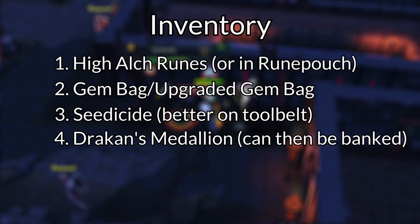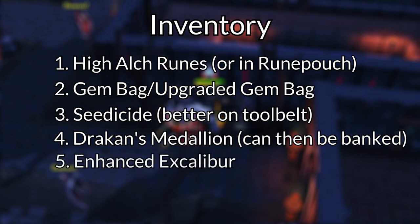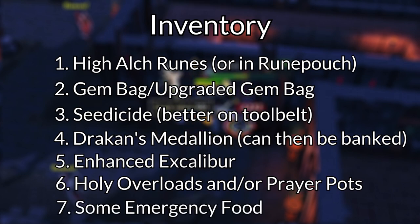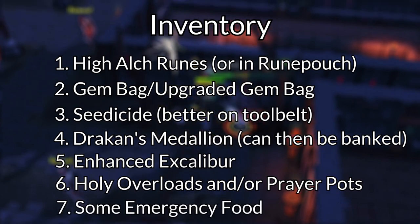Drakan's Medallion is the best way to get to Darkmeyer, and it's a quest reward from Branches of Darkmeyer, so you'll already have it if you unlock the Sunspear. Enhanced Excalibur is a useful unlock from the Seers' Village tasks, which can heal you for about 4,000 HP every 5 minutes, as well as boost your defense if you don't have overloads. Overloads will also help sustain your prayer if you don't have auras, boost your DPS, and reduce damage taken. Prayer potions will be needed if you aren't using the Corruption auras, and it's always worth bringing at least one piece of high-healing food just in case.